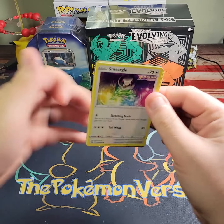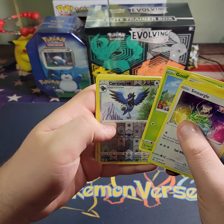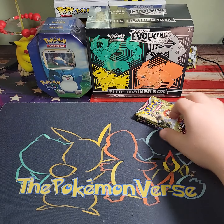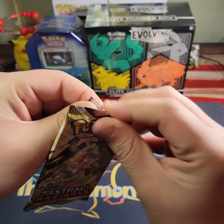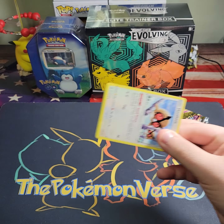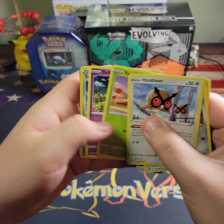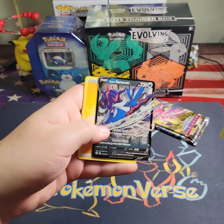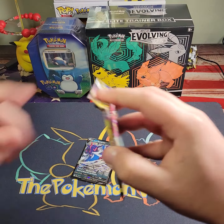I haven't opened too much Astral Radiance since right around the actual release date. Here we go — Astral Radiance pack number three. We got Hoothoot, Huchiyanaiyama, Drifloon, Temple of Sinnoh — we got a hit — and a Hisuian Samurott V! First hit of the day.